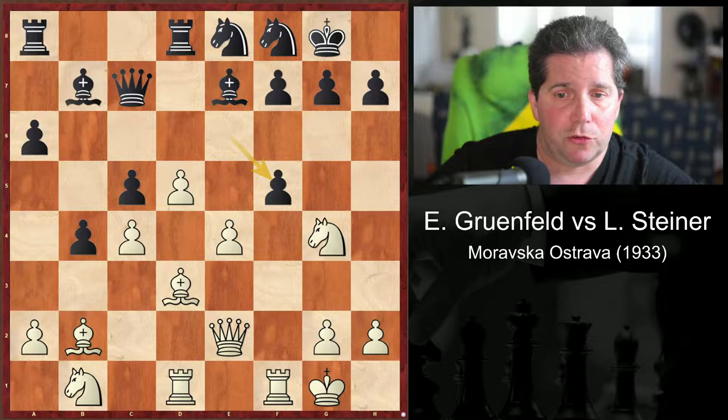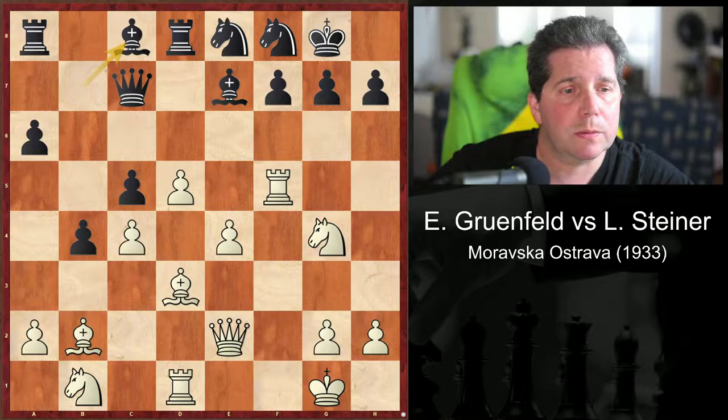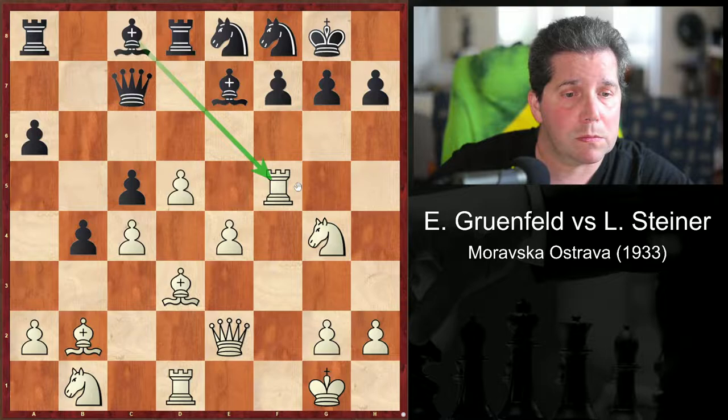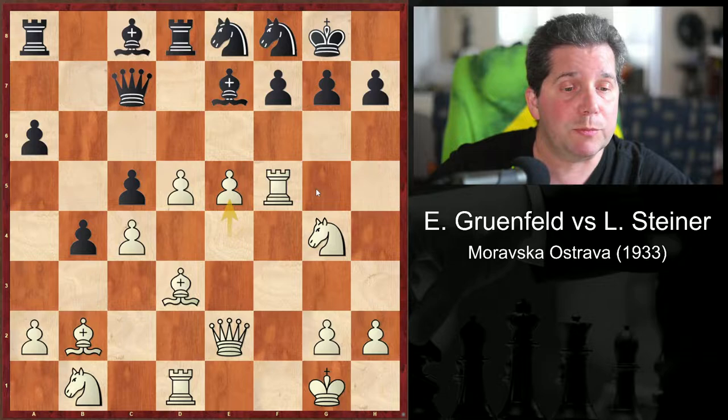So, rook takes f5. And bishop c8, attacking the rook. And here Grunfeld played the sacrifice — E5, giving up the exchange and advancing a massive pawn center. That's just brutal.